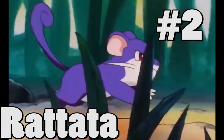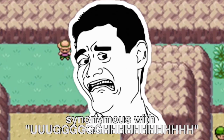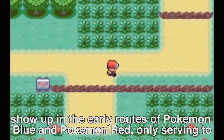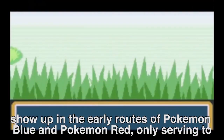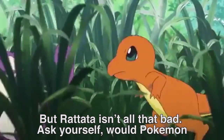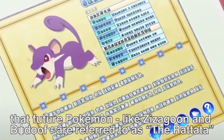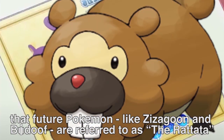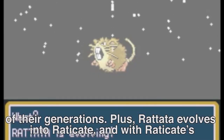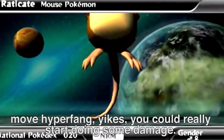Number 2: Rattata. Pokémon fans that started back in Generation 1 will tell you, Rattata is synonymous with... UGH! It seemed like every 5 seconds this totally useless rat would show up in the early routes of Pokémon Blue and Red, only serving to waste your time. But Rattata isn't all that bad — ask yourself, would Pokémon be the same without it? Rattata made such a significant impact to the series that future Pokémon like Zigzagoon and Bidoof are referred to as the Rattata of their generations. Plus, Rattata evolves into Raticate, and with Raticate's move Hyper Fang, you could really start doing some damage.